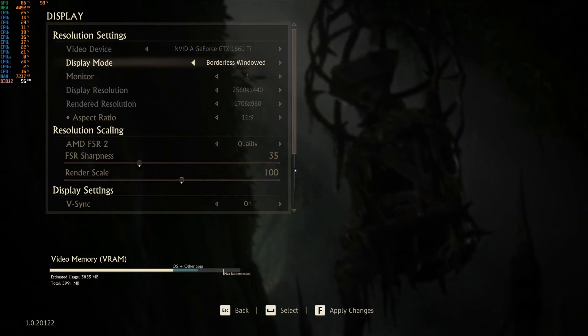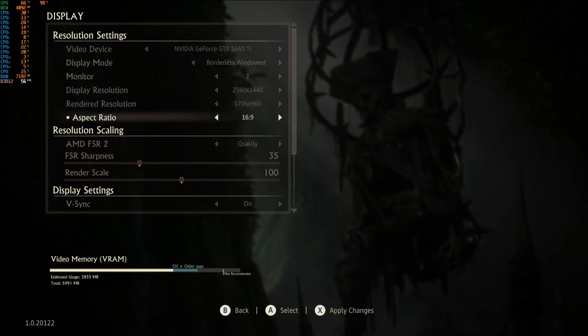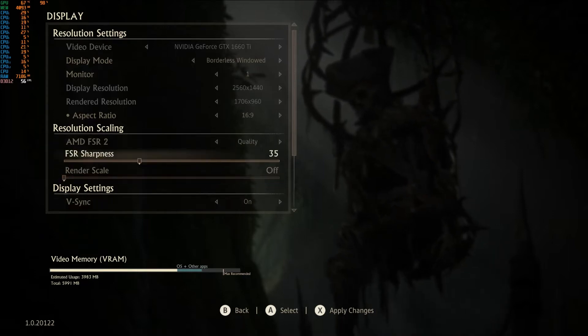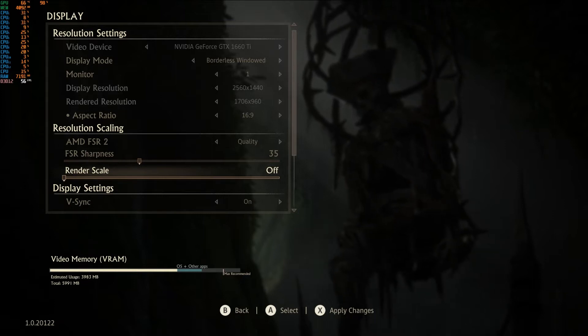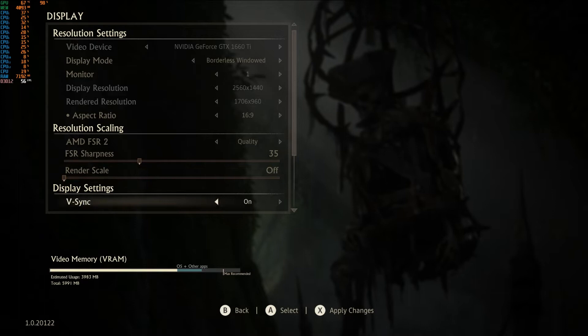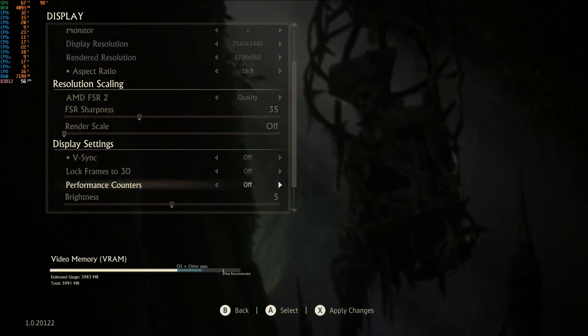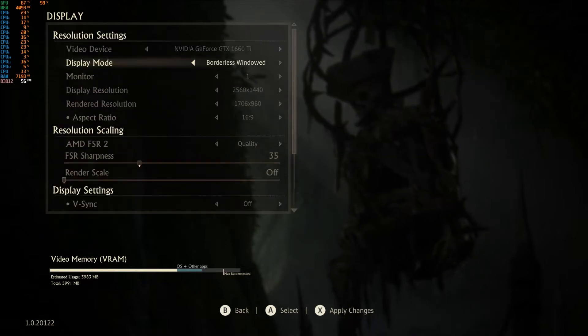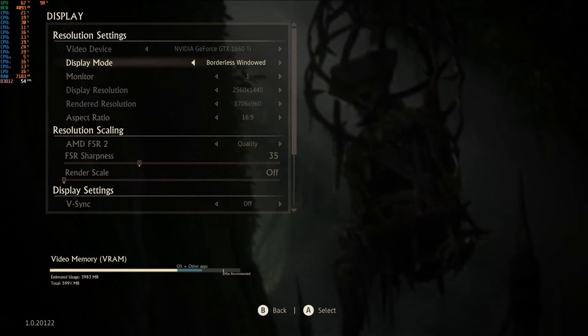It's only windowed or borderless windowed - very strange. Moving on: AMD FSR2 is set to Quality; you can also have Balanced, Performance, and Ultra Performance. Let's stick with Quality since the game's a looker. We can take V-Sync off to get an FPS reading. There's FSR sharpness and a render scale override option which can push up performance. V-Sync is on - I'll turn that off for this video. You can lock frames to 30, but that's the only lock option.